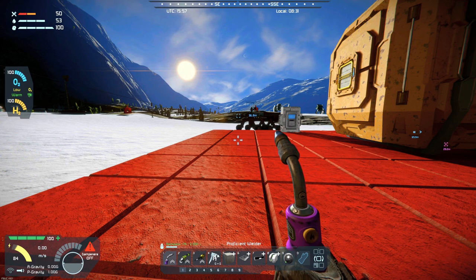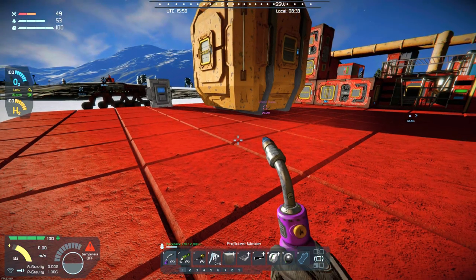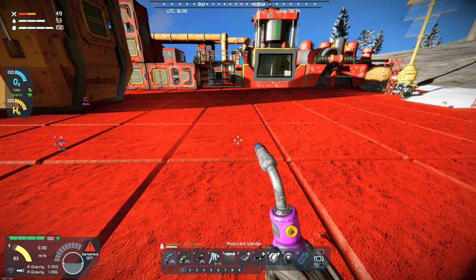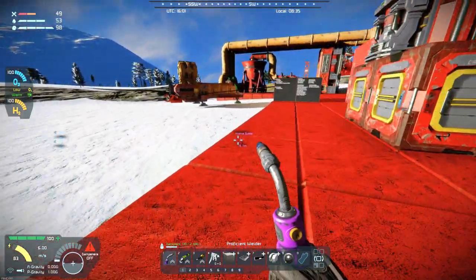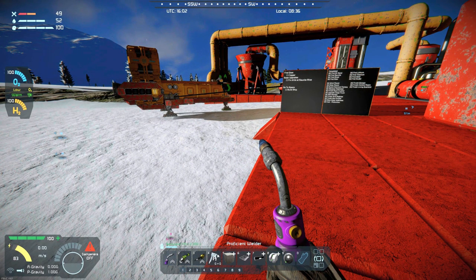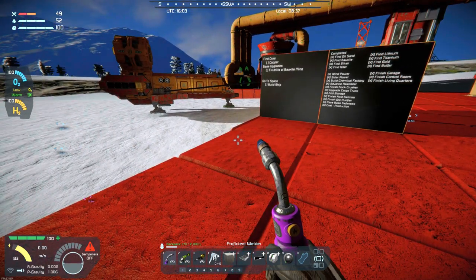Hello all you space engineers out there, Commander Kingfish here and it is day 61 on the frozen rock. In the last episode we finished up our underground base and I think we're getting close to the point where I want to build a ship or repurpose a ship to get to space and conclude season 1. I've been playing this now for over a year on this particular season and I think it's time to start trying to wrap this up.